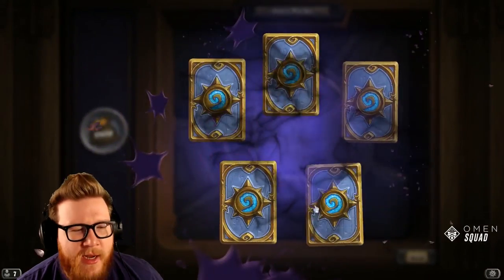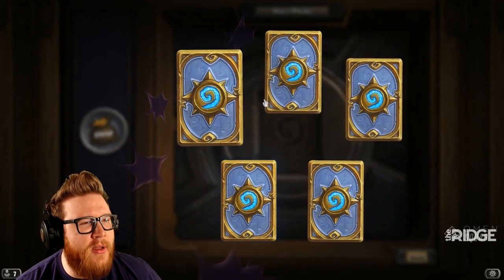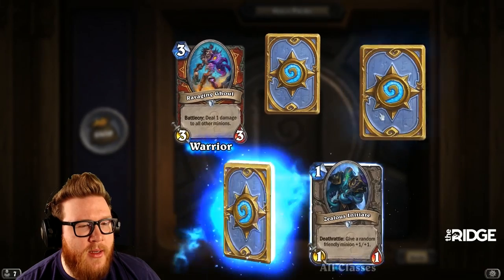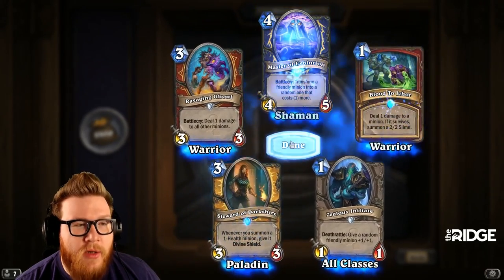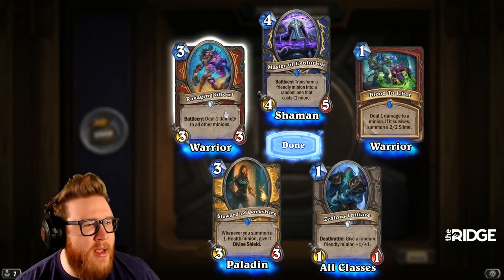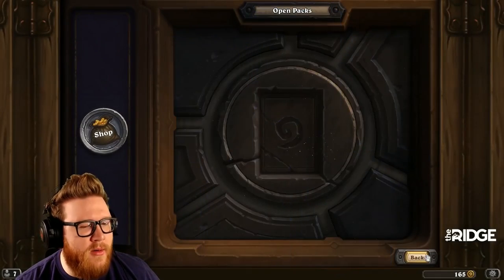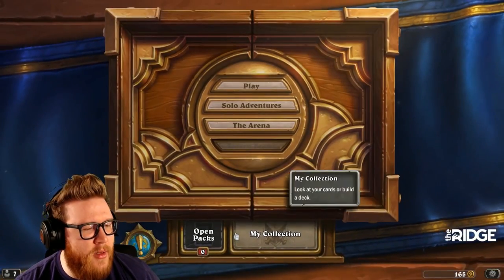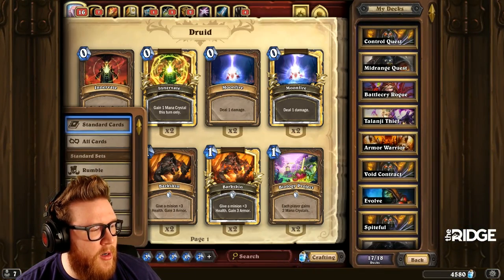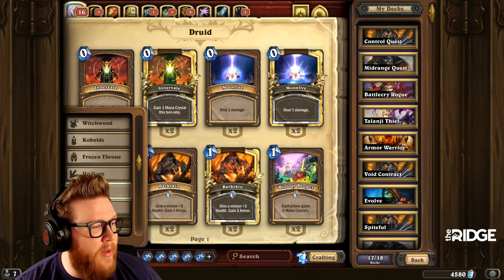Final pack — 40 Wild packs down, one to go. Let's see if there's a double legendary waiting for us. Three blues — honestly a pretty good pack. Darkshire Councilman, Master of Evolution — I always wanted this card to be better than it was, but it wasn't. Ravaging Ghoul — great, awesome card with cool artwork and a great effect; perfect for Warrior.